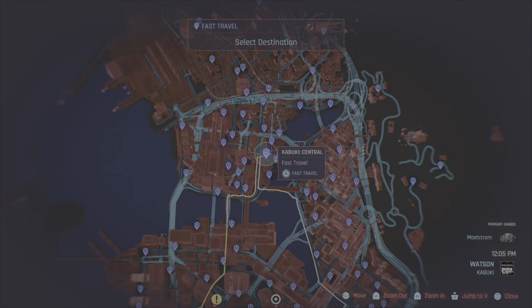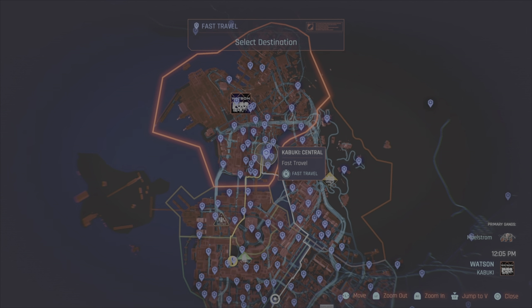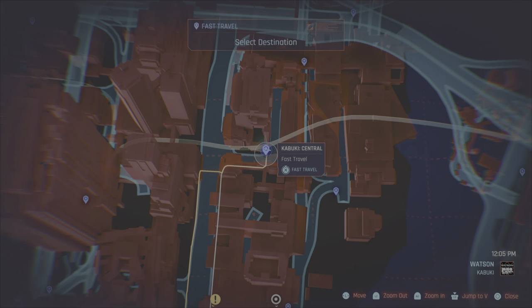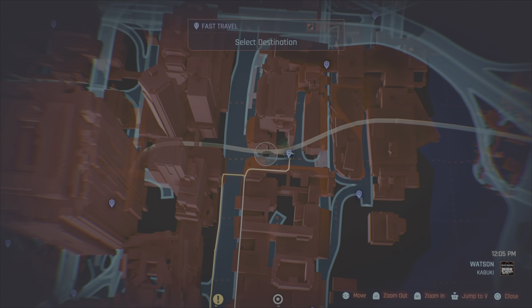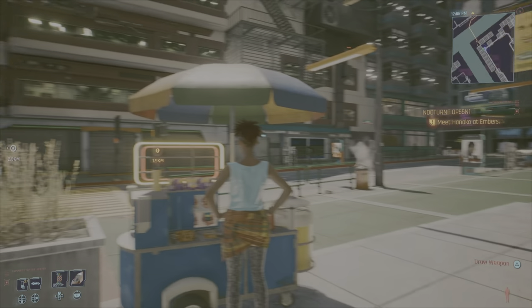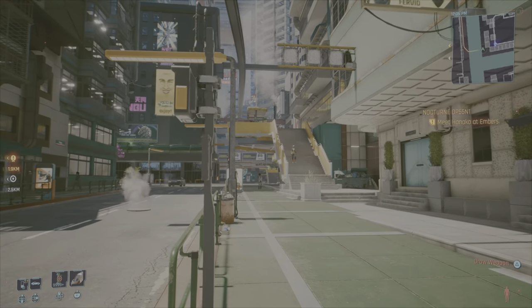We're headed to Watson Kabuki, out of the Kabuki Central fast travel point. This is the location where we're going to start our adventure to grab this amazing crafting spec. We're going to come right down this street and go pick it up. There is the Kabuki Central fast travel point — let's go grab this bad boy.